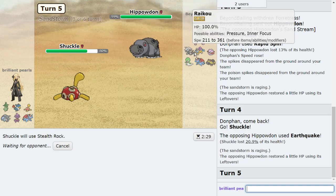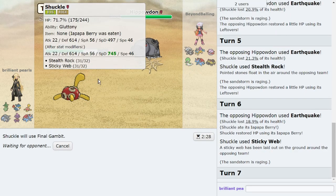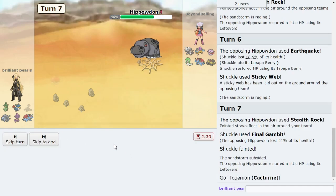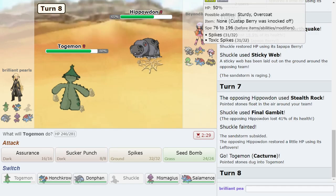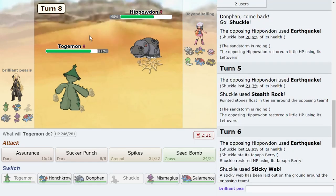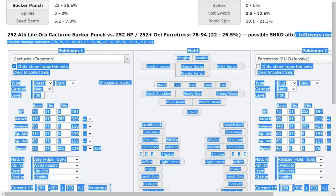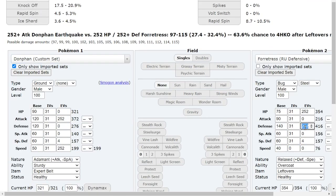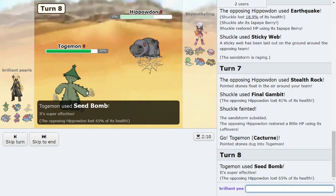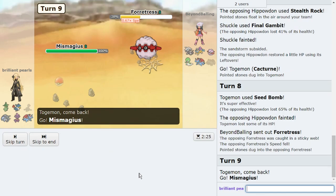Final Gambit just in case they try to Defog — but it doesn't matter what move they make there. Now I go out to Cacturne and just click Seed Bomb. I'm fairly confident offensive Forretress dies. Let me see — no, that's max defense, no way. I'll just be safe and go for Seed Bomb. Another KO for Cacturne! That's one of the few mons they have that can actually deal with me. The play is to go directly into Mismagius and click Shadow Ball — they have no resistances to it at all. They Volt Switch; now they're in range of Assurance.